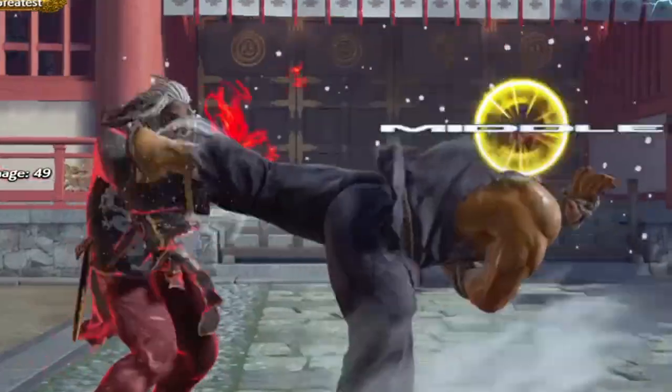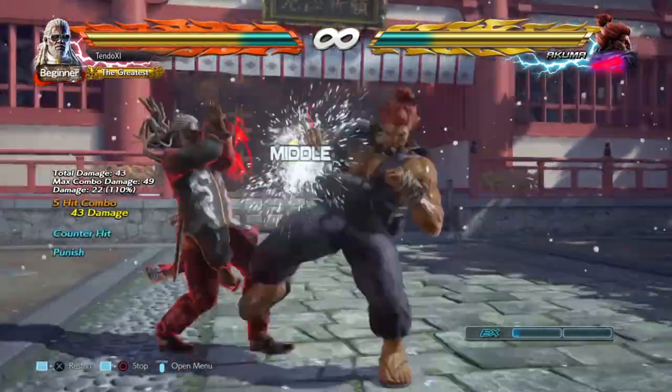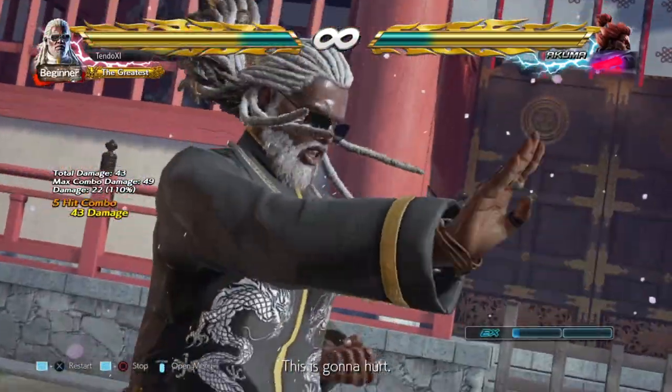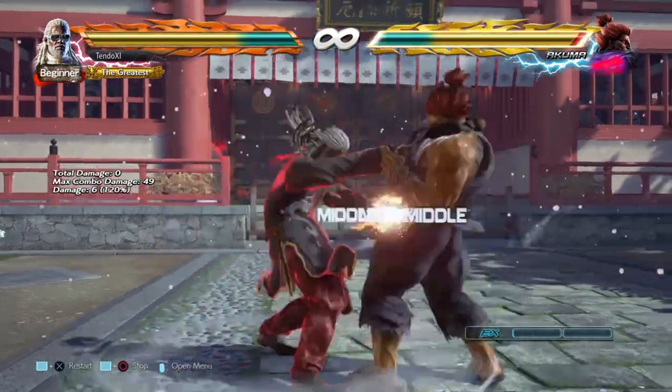This is where you need to pay the most attention. Leroy has been blessed with a moveset as good as his design. First, he has the best parry in the game. This move eliminates the need for knowledge of frames as it beats all high and mid attacks. Input back 2, then press 1 plus 2.